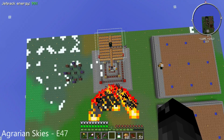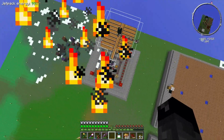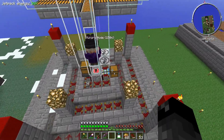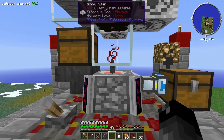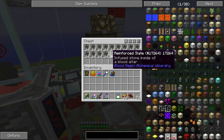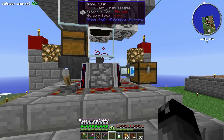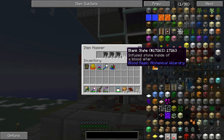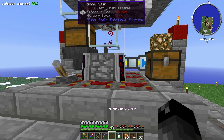Hello everybody and welcome back to another episode of Agrarian Skies. I've been sitting here trying to craft all of those reinforced slates - they're turning into reinforced slates, not imbued. It's taking a good 20 minutes per stack. All the stacks in our chests are gone and we've got four more stacks to go in our item hopper, so we are approaching the end.